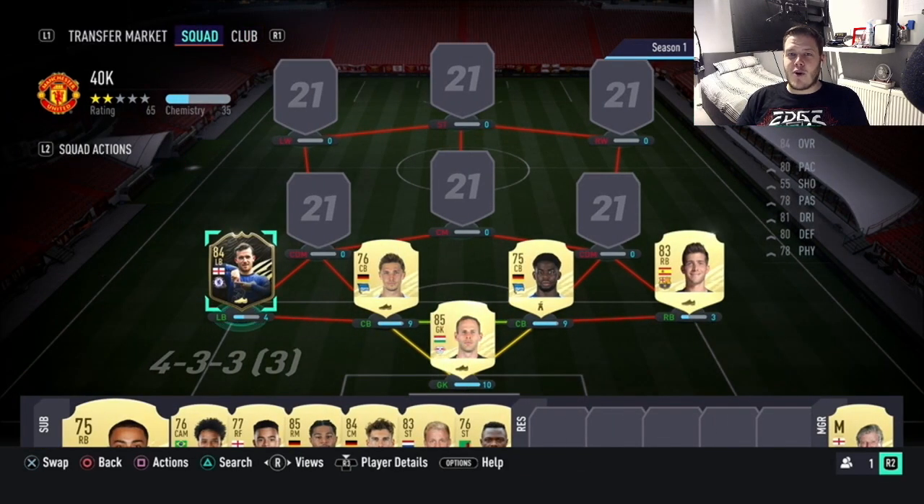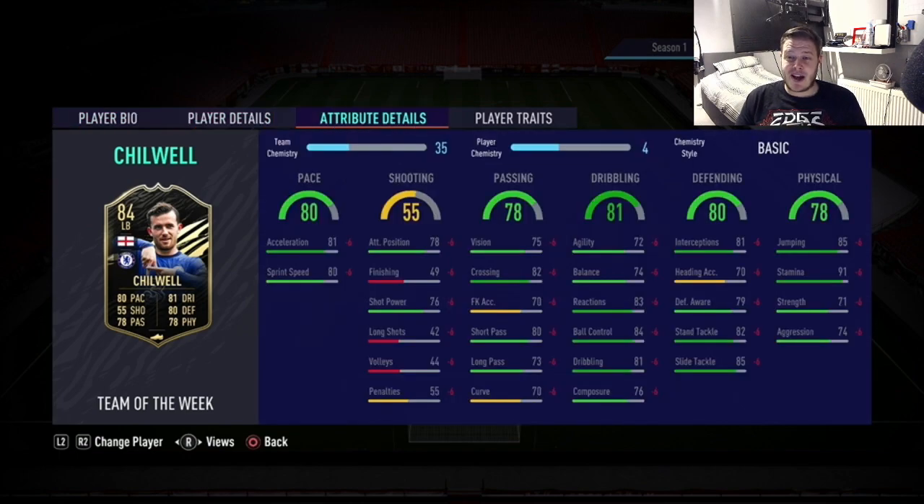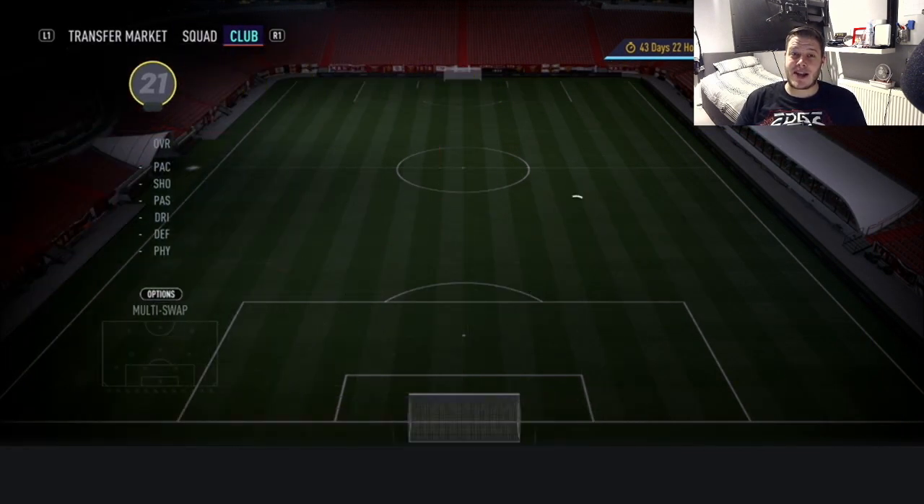At left back, talking about Thiago Silva, we have got his Chelsea teammate in-form Ben Chilwell, who got the inform this Team of the Week for his goal and assist in the 4-0 win over Crystal Palace. 80 pace, 80 defending, 81 dribbling, 78 passing and physical. 5'10", high/high work rates, 3-star skills. He had a strong link to the midfielder and his inform has come at a really good time. 38.5k for an English left back from Chelsea - not too bad. 91 stamina, 83 reactions, 84 ball control, 82 crossing, 85 jumping. Back post headers are a thing again this year, so Chilwell might be a bit of a beast.